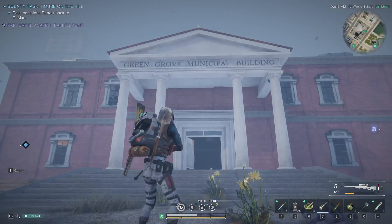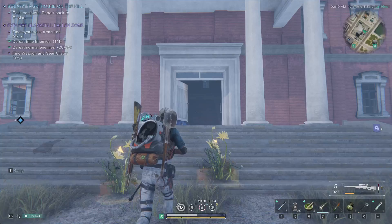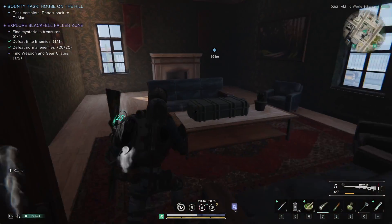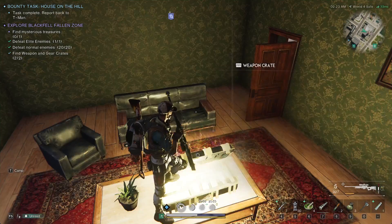Alright, so weapons chest. Find this big building right here. Take a left — it's right here. Let's grab this. Nice.